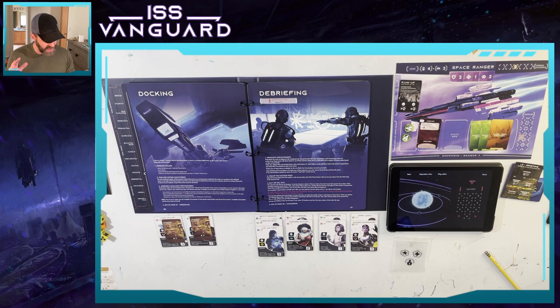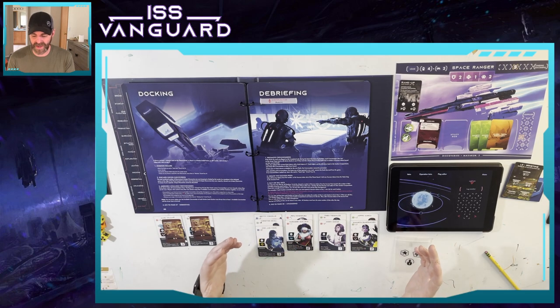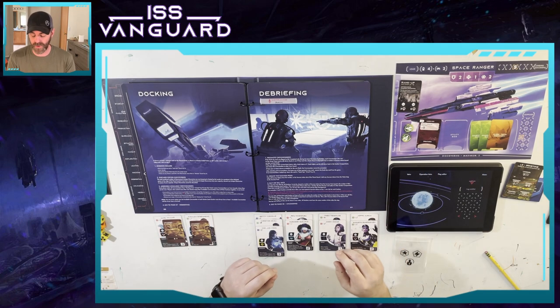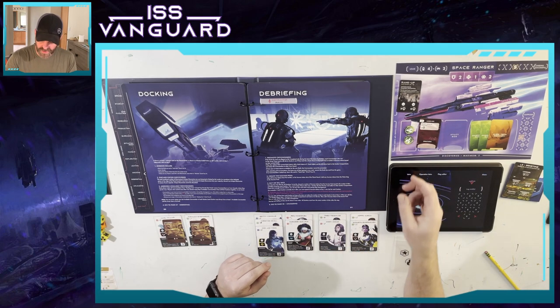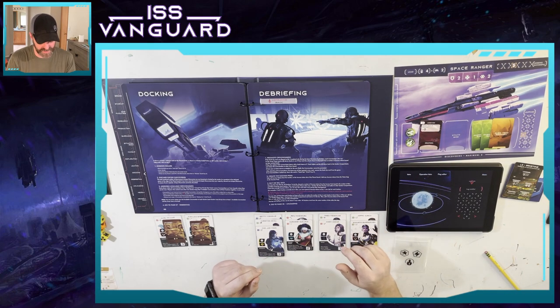We've docked, discarded excess discoveries — we didn't need any. Assembly available crew members — done. Debriefing: we did not get the rank up. We did not get seven discarded cards. We did from Quamil, but not Vakujlo. And on top of that, it doesn't really matter because we only had two success tokens. So unfortunately we don't get the rank up card. That'll go back into our potential rank ups.